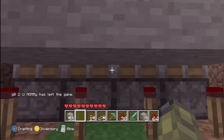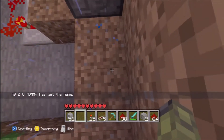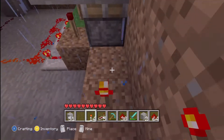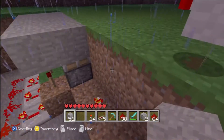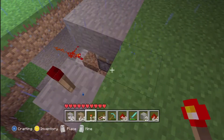All right, there you go. Now what you want to do is one over from there, put a redstone torch, then go up one and put another torch.